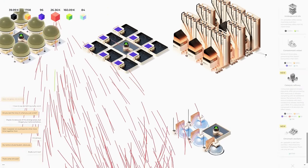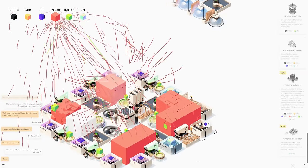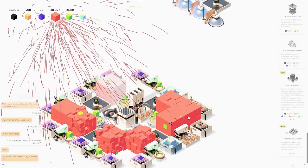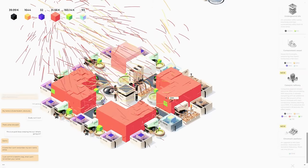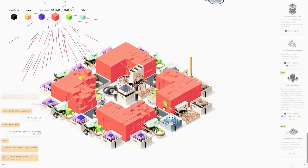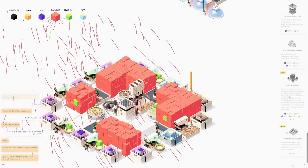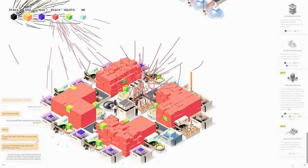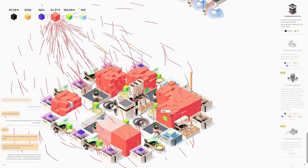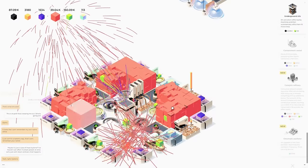We're trying to get up to 256 — I really want to get this catalytic refinery. I'm going to place it in this corner block so it picks up this block and this block. It says something about every 16 seconds — if it doesn't get anything, something resets — but these pop in less than 16 seconds I think.